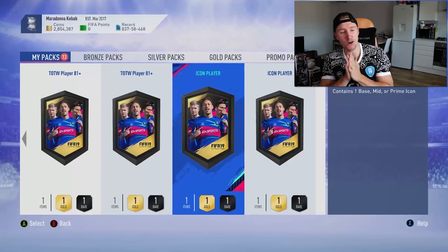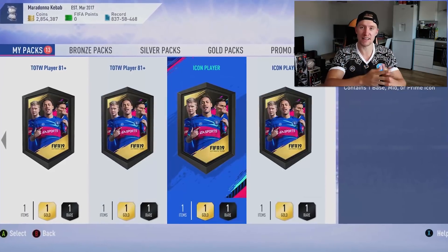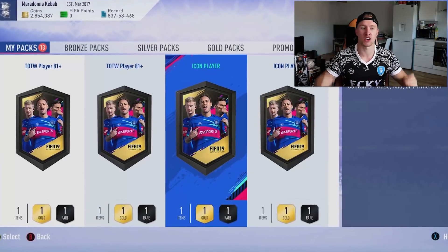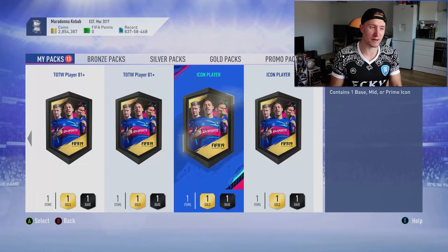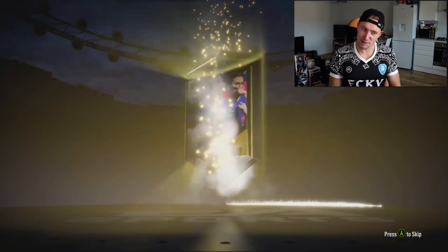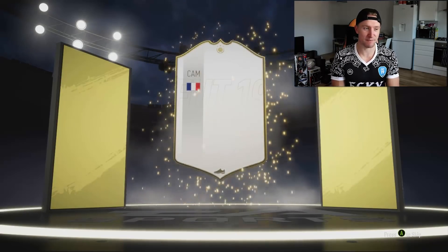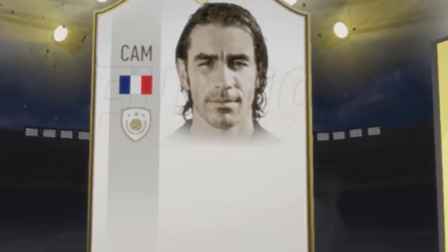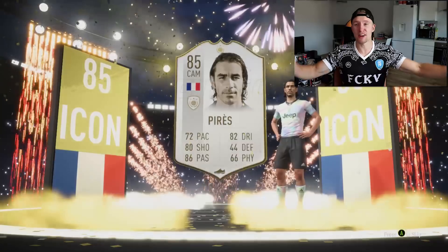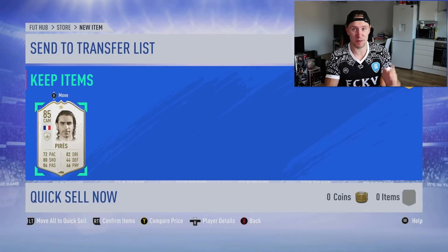I think that's taken us way over 100 upgrade packs. Throughout the video you would have seen our best pulls, but this is probably going to be our best pull because we're going to finish on an icon — base, mid, or prime. I have pulled prime Gullit before, so I've got high hopes, high expectations. Classically I am good at pulling high-rated icons. French, CAM... oh no. Not Robert Perez. Oh my God, that's quite possibly the worst person to end this video on. But we've got to end it somewhere — Robert Perez is going to be our final player. At least he's not a duplicate, that's all I'm saying.